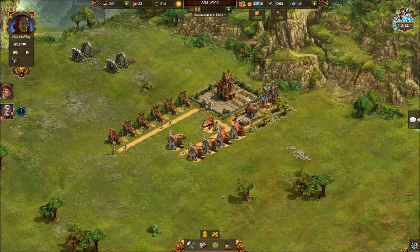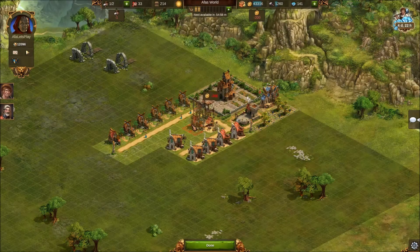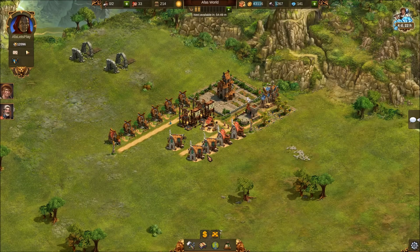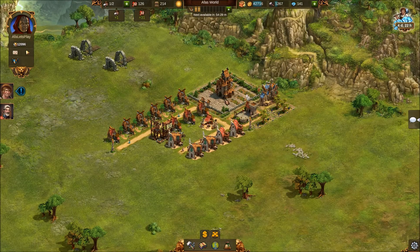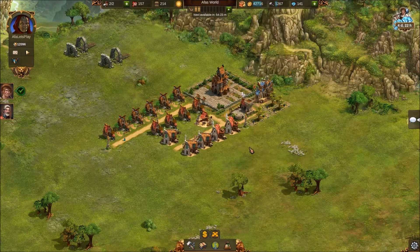We're going to carry on and work toward those 10 houses, just placing them at level one for now to get the buildings down and quests going. We're staying on five-minute productions since we're here and can collect them every five minutes, making sure we're getting the most supplies possible. Two more houses - that's just a few more seconds and yet another quest complete. We're also getting more points from completing that province.